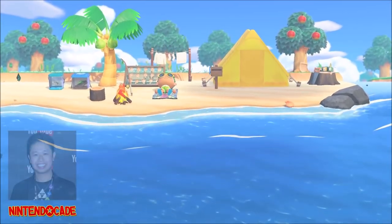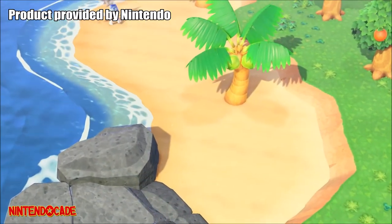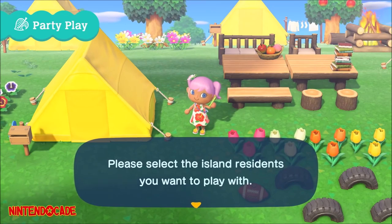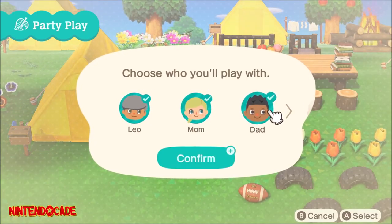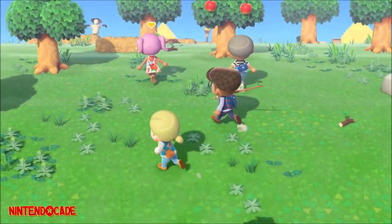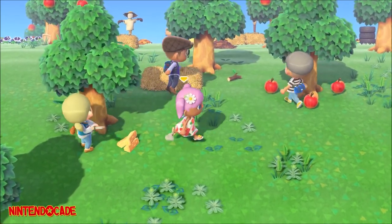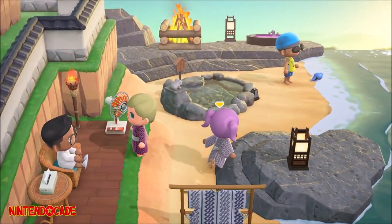Welcome to the NintendoCade channel, I am Danny. With Animal Crossing New Horizons for Nintendo Switch, it offers the ability to include up to 4 players to play along in local cooperative play or co-op. Also, local and online multiplayer is available as well to play with friends and family. Although it may seem obvious to just activate these modes once you start playing the game, it's not that straightforward. In this episode, I'll tell you in detail on how you can play Animal Crossing New Horizons in couch co-op style and multiplayer.